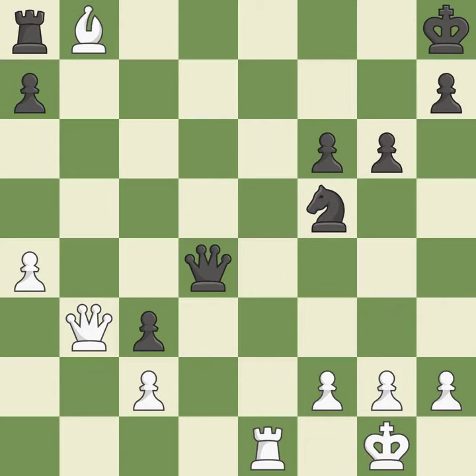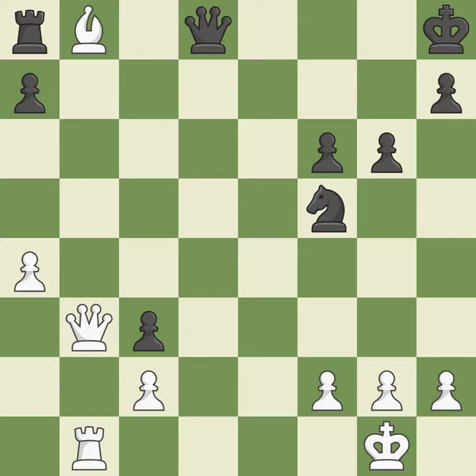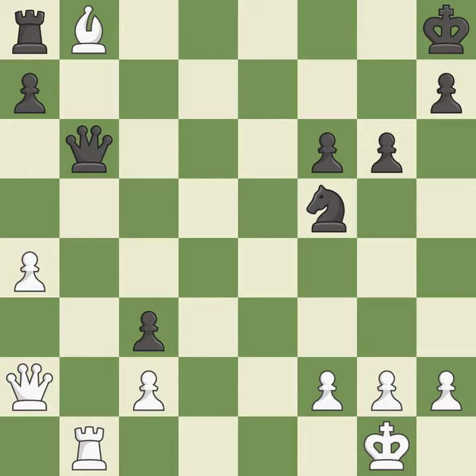This threatens to attack a trapped rook — it is an inaccuracy. This wins a tempo by threatening a bishop and forcing it to move away. This is the only good move — it is a great move. This protects the attacked bishop. This threatens to attack a trapped rook — it is best. This is the only move that works — it is a great move. Very precise — it is best. This moves the queen to safety — it is best.